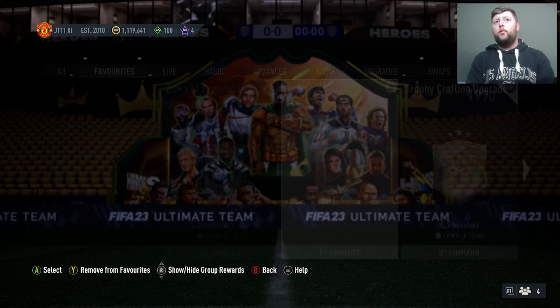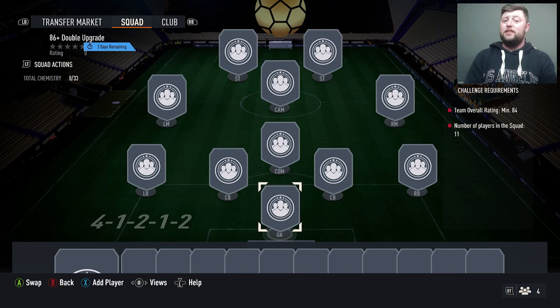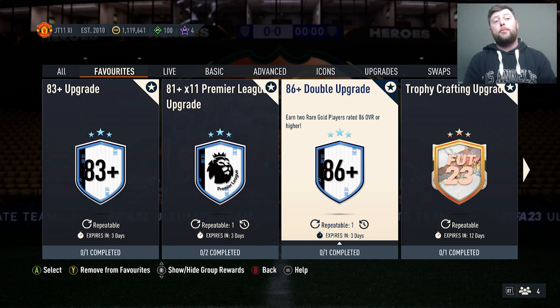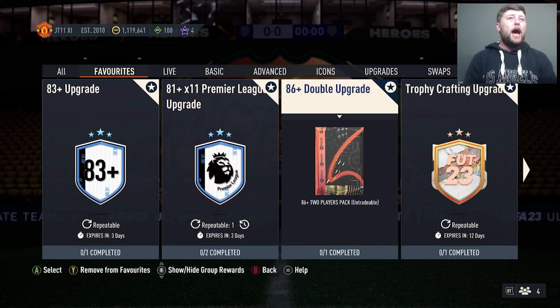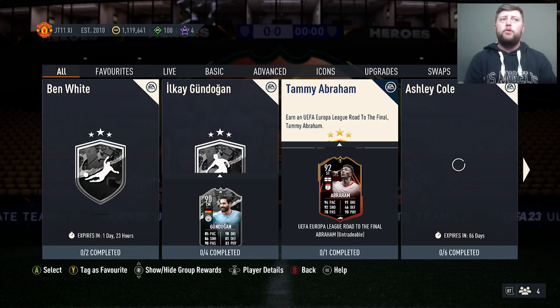Obviously got the 86 double which is nice. That one's definitely worth grinding out for any of the Team of the Seasons — literally whatever you want. Again, 84-rated squad. That one's quite a good one and it is repeatable every day. So we've got a lot to be getting through, and I believe that is all the content from today. We've not had any more upgrades.